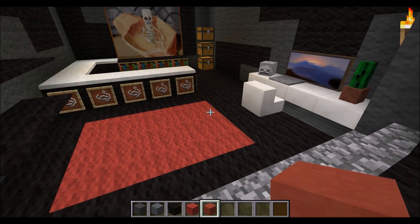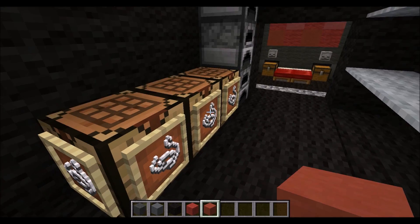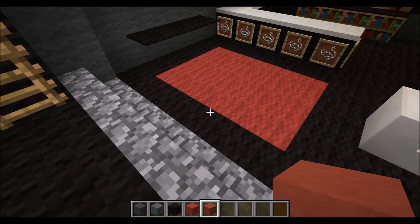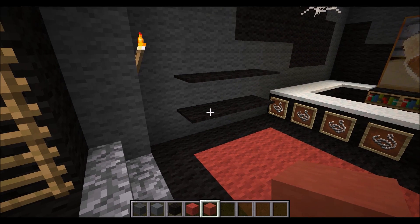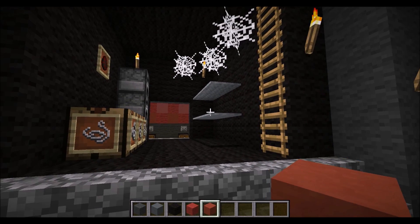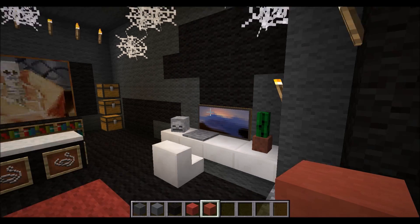Obviously in the spider's house we're going to have a load of cobwebs. On this side when we come down the stairs, first we've got the kitchen with furnaces and crafting tables, decorated with string. There's a cool little idea I found — I was doing the carpets over here, the red and the black, and I accidentally clicked and the carpets came up here like little shelves. I've done that in the entrance and over here too, plus a little computer desk.